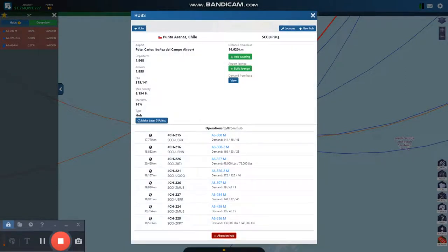You see Punta Arenas over here? Look what it says — demand, 1942.9. And look over here, it also says 1942.9. The reason why they're identical is because they're both going to the same airport. It was a mistake that I made and I'm going to fix it.